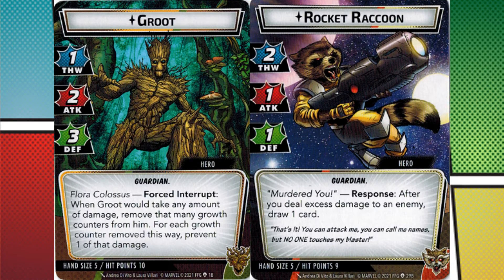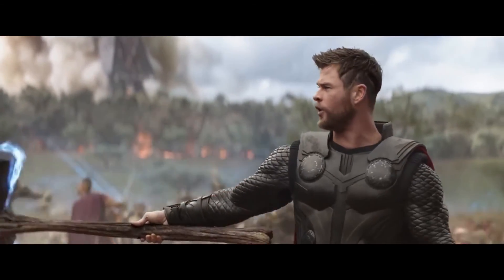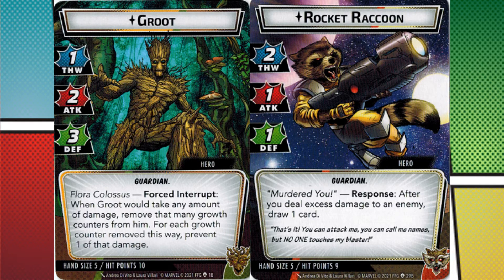Galaxy's Most Wanted features everyone's favorite loudmouth trash panda and his friend Tree. Rocket and Groot are a great way to introduce the Guardians to the game. Both of them have unique play styles that honestly have a different thematic feel compared to the rest of the heroes. While Marvel is clearly about superheroes, the splash of sci-fi that this box brings to the game is refreshing.